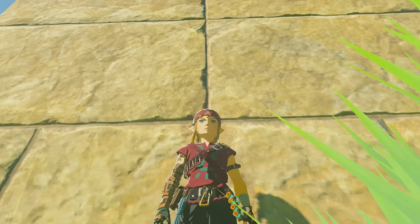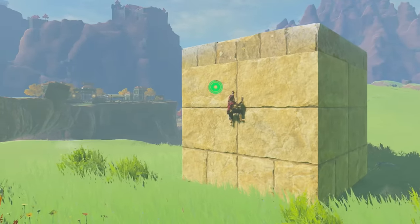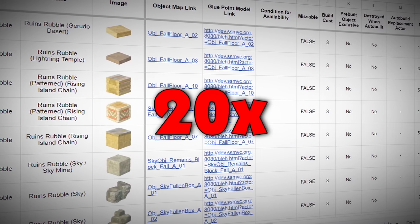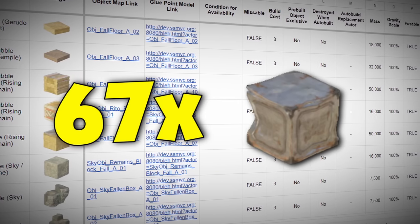This is a block, and it should be the heaviest object in The Legend of Zelda: Tears of the Kingdom. Thanks to dataminers, we know that it has an in-game weight of 50,000 units, which is 20 times heavier than the iron box and 67 times heavier than the wooden one.